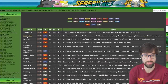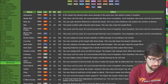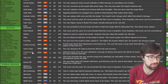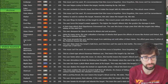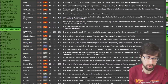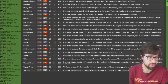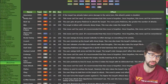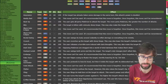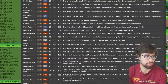Next up we have Dark. Good Dark moves include Crunch, Dark Void (which got nerfed), Fake Tears, Foul Play, Jaw Lock, Knock Off, Nasty Plot, Obstruct, Parting Shot, Quash, Snarl, Sucker Punch, and Taunt. For offensive moves, options like Assurance (good when it hits but inconsistent), Beat Up (used to support partners with Justified), Brutal Swing, Crunch, Dark Pulse, and Darkest Lariat are all used.